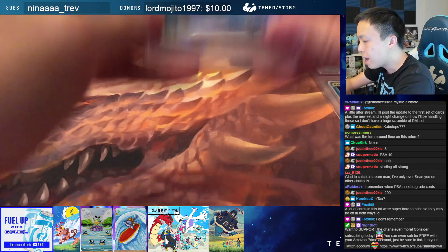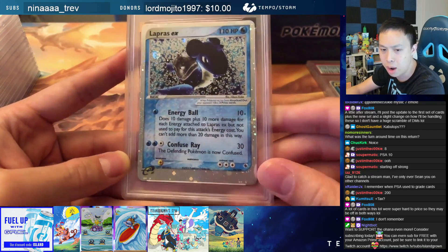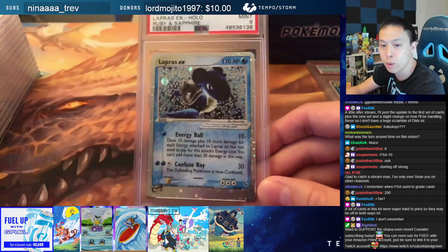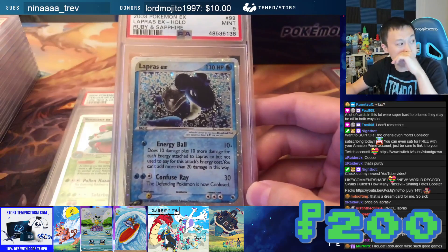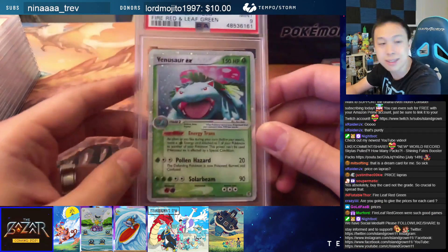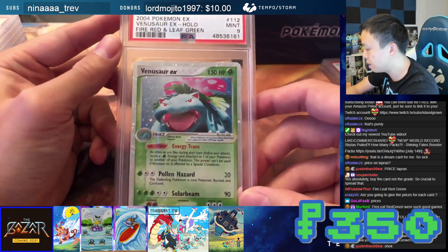Slab number two is also an EX. This is a Lapras EX from EX Ruby and Sapphire — PSA 9. Lapras is going to be priced at $200. The Venusaur here — PSA 9 — is going to be priced at $350 for this Venusaur.